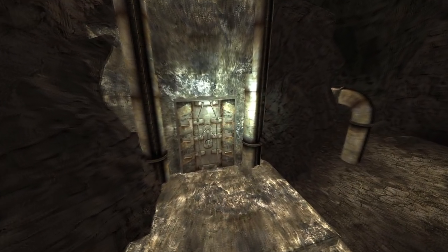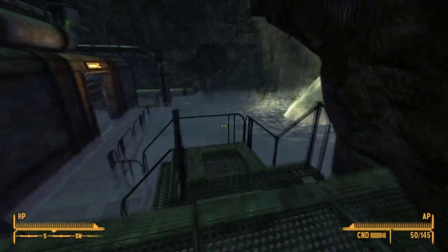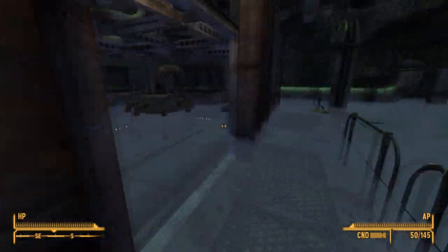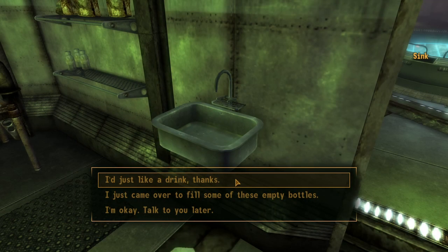Next up is the sink upgrade. This upgrade can be found at the Magnetohydraulics Complex. Make your way into the area, head down some stairs, and enter the flooded room on the left-hand side. At the end of the room on the left-hand side on the desk will be the upgrade. Once installed, the player will be able to drink unlimited purified water.